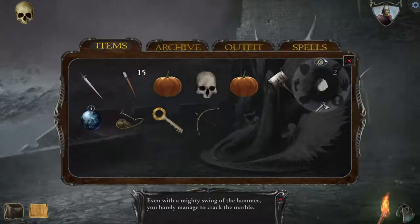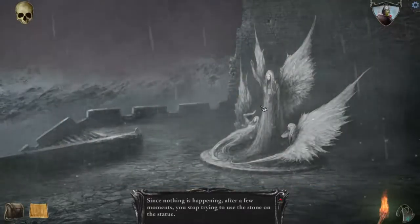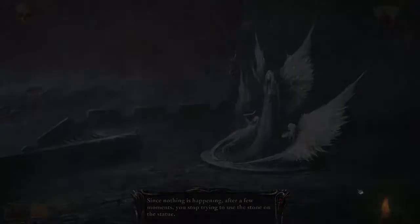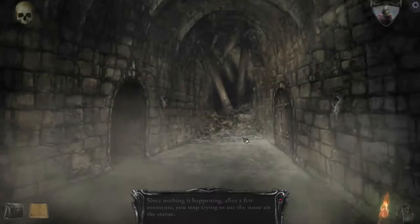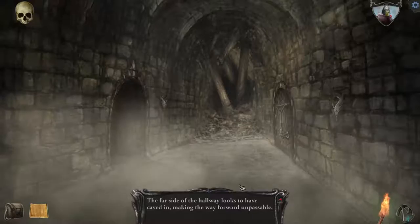Do you want a rock? I'm pretty sure I already tried the skull. Let's go back. What's down this way? The far side looks to have caved in, making the way forward impossible.